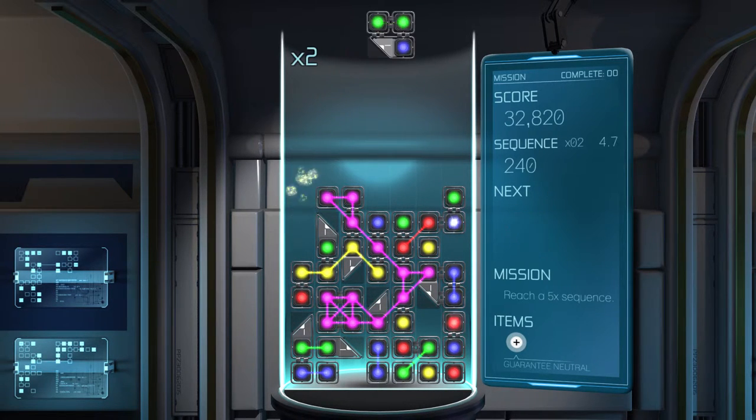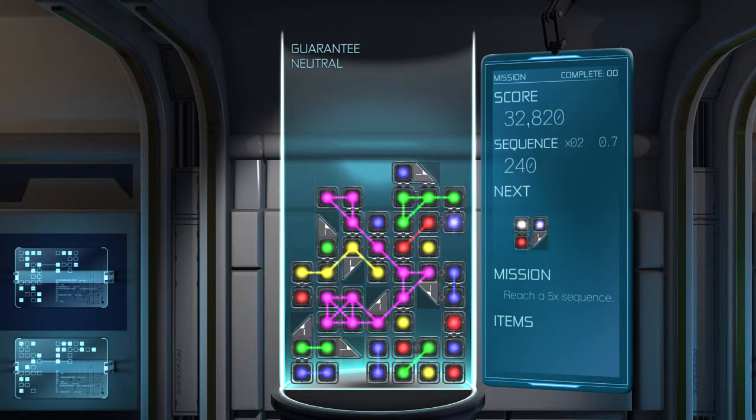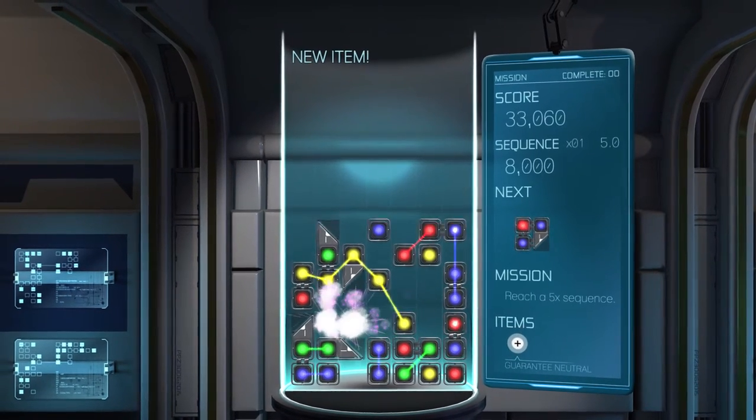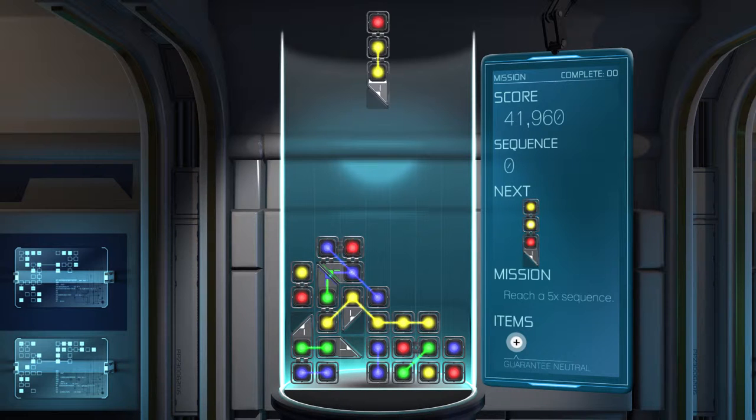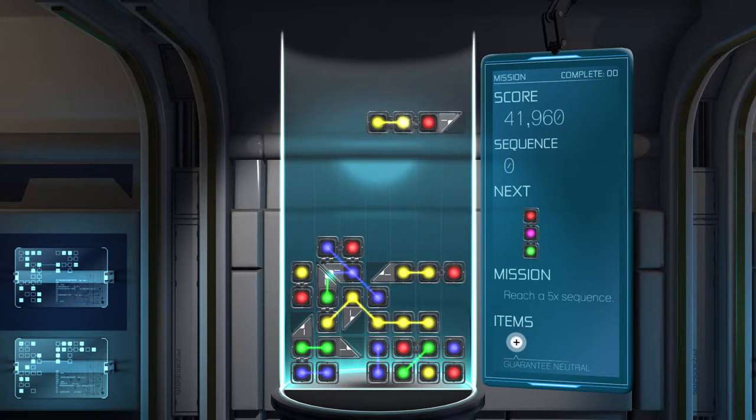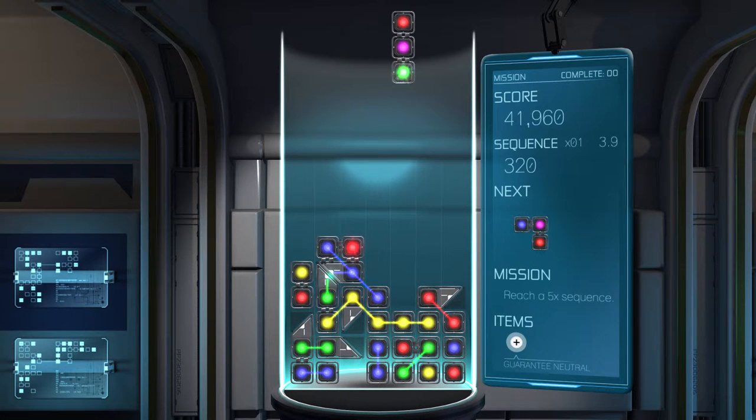If I throw that there — I need a guaranteed neutral now. So I throw the neutral onto the pink like so. Oh, look at that — that was a good little explosion, wasn't it? Combine those two. Lots of strategy in this — more so than I can get my head around in Tetris. I won't say more so than in normal Tetris because I'm not good enough to make that statement.